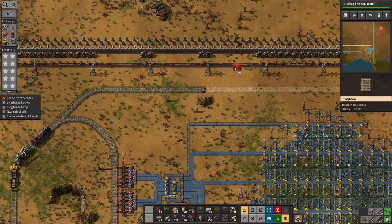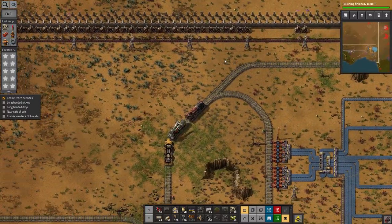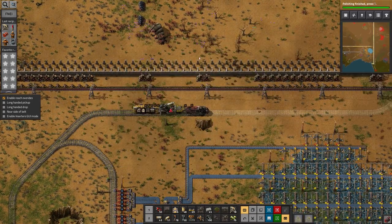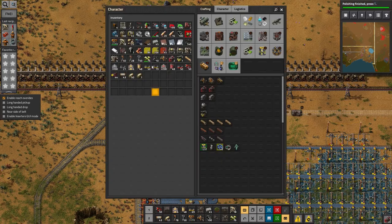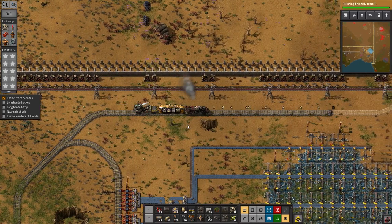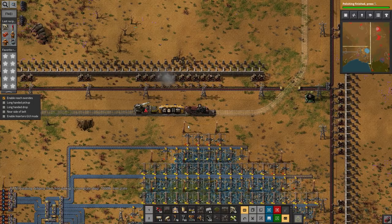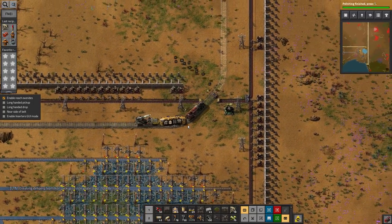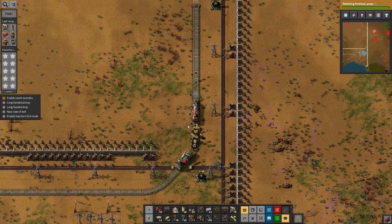I feel I've got this train the wrong way around. I should have the logistics — the building train thing at the front. Actually, I should probably have the locomotive right at the back, or at least behind the bot carrier, because that way I could have it building as far forward as possible.